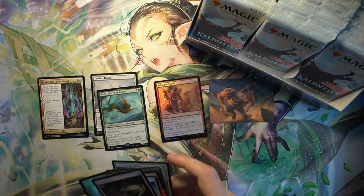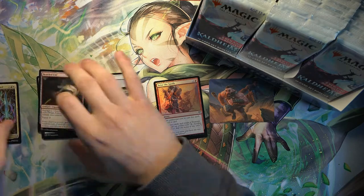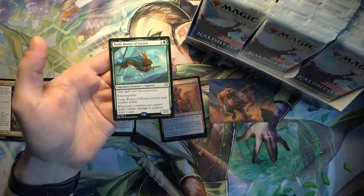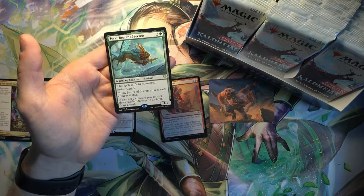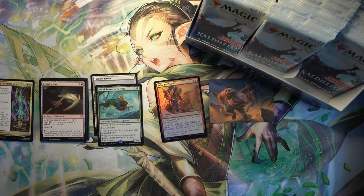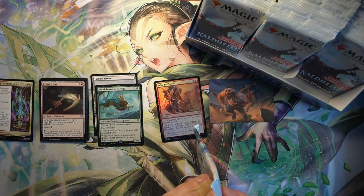Seize the Spoils for the foil. And this is a pretty cool card - it's a legendary squirrel that can't be countered, indestructible. Attacks each turn if able. And whenever it deals damage to a player, or any creature you control, you get to draw a card.